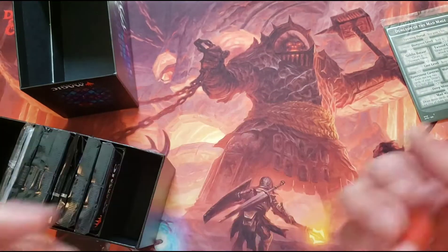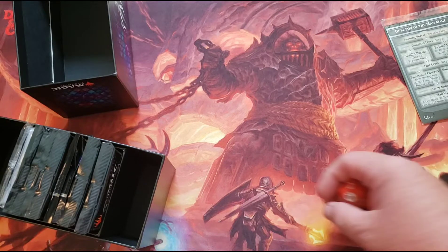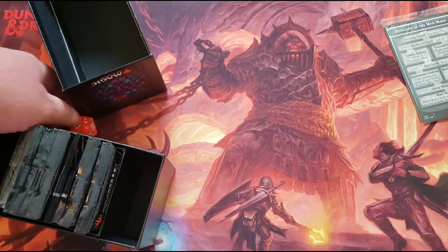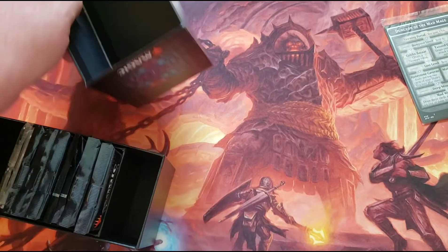Oversize. Let's roll for luck. Plus three. Got a 17 plus three, so we rolled a natural 20. Is that right? Is that how that works?